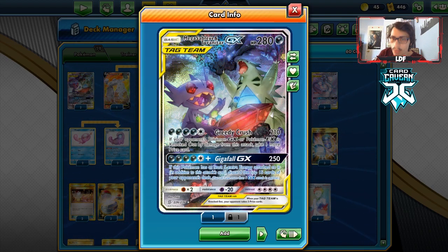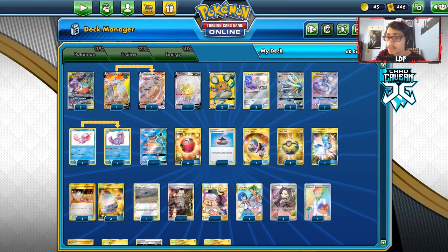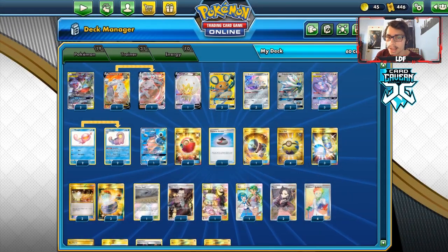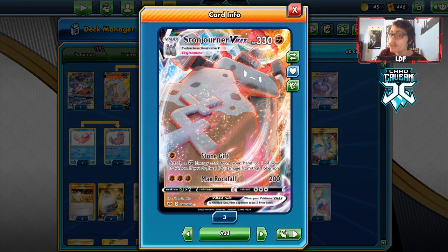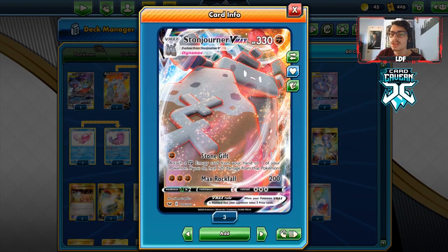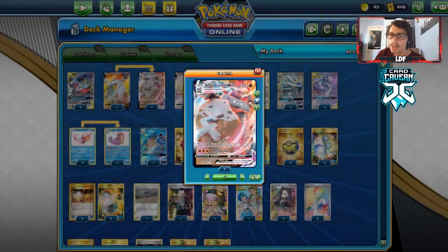We are resistant to Psychic and have 290 HP. Against Pikarom, we can also use Starndrurner VMAX here with Max Rockfall. We have 330 HP, and we can put a Big Charm on it to go to 360, making it very hard for Pikarom to even two-shot this. We win by knocking out two Tag Teams with Starndrurner VMAX in the Pikarom matchup.